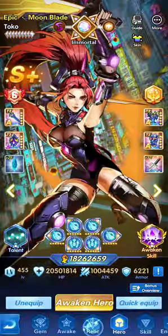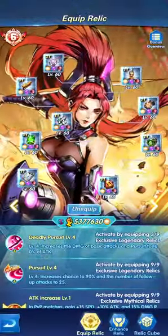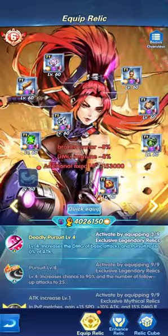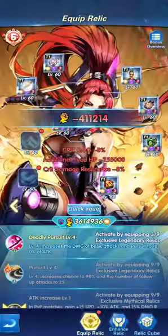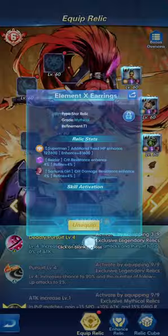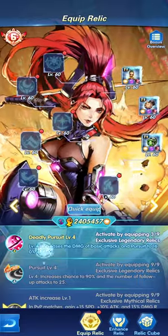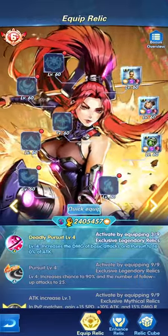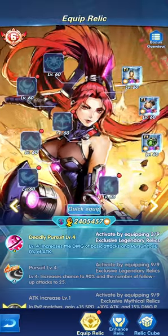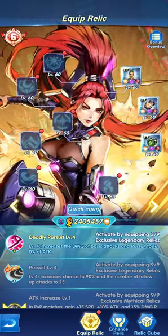The relics play an important role and give attributes. Reading the relic text: as soon as you have three relics, you unlock Deadly Pursuit — it increases the damage of basic attack and pursuit to six attacks at 160 percent damage. Let's showcase the difference by removing some relics to show what having just three relics unlocks.